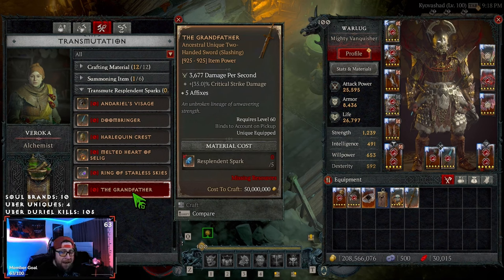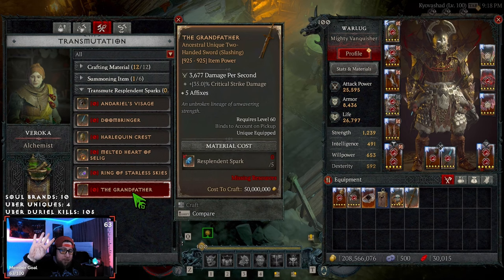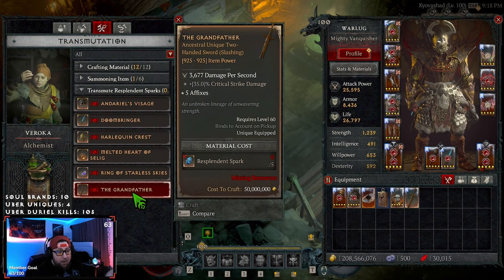The initial outrage when this first went live a few hours ago was the fact that it takes five resplendent sparks — meaning five uber uniques — to make one crafted uber. This season I've been lucky: I have 105 Duriel runs and I've obtained four uber uniques during the season, so I've been very lucky with my RNG.